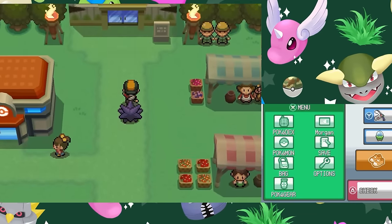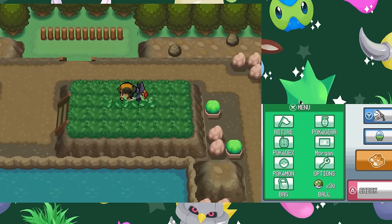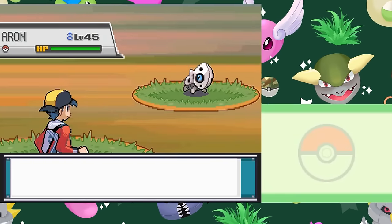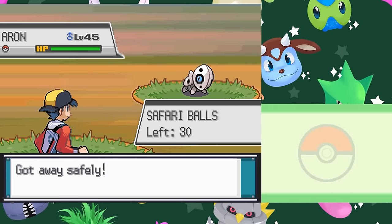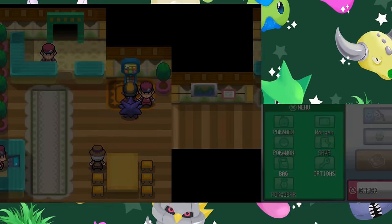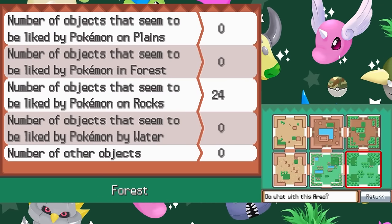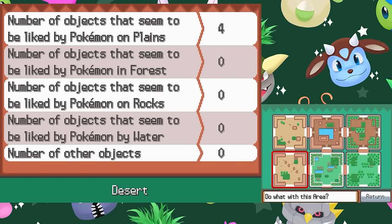In HeartGold and SoulSilver, the Warden has opened up a brand new Safari Zone on the west coast of Johto that was not present in the original Generation 2 games. This Safari Zone operates on the same catching and fleeing mechanics as the Great Marsh, but the major difference is in how many Pokémon can be found here. While the physical size of this Safari Zone is very small, there are over 150 Pokémon that can be caught here if you know how to find them. The gimmick is that you are given the freedom to rearrange its six areas as you see fit, as well as swap them out between 12 different environments, each of which contains its own unique variety of Pokémon.